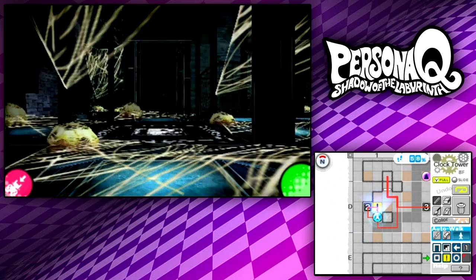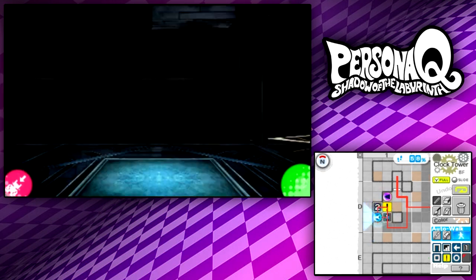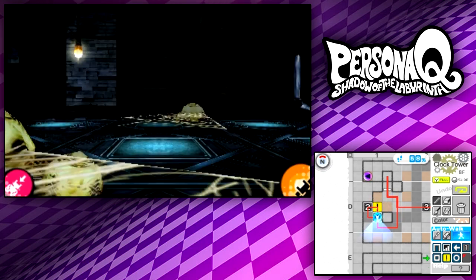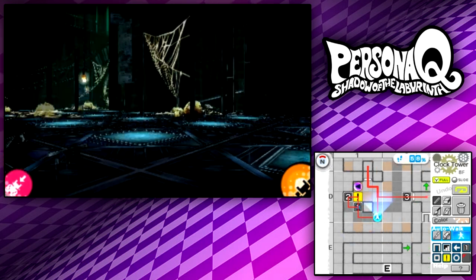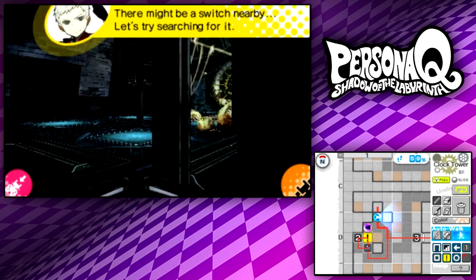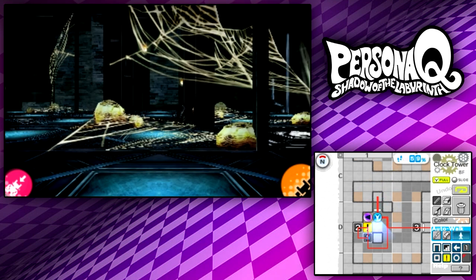I can just walk over here — it doesn't really matter, honestly. We're going to step on this first spider web, then come over here and press the second one, then step on this. And now that is a 12-switch button. You basically have 12 steps to loop around that spider and hit another 12 button. Now that has been taken care of.